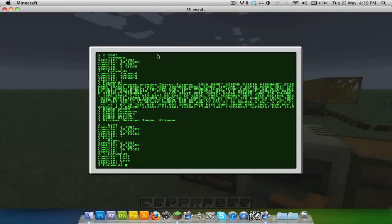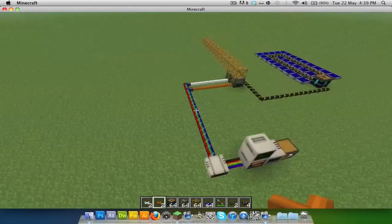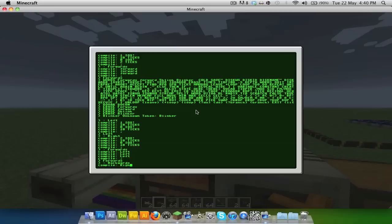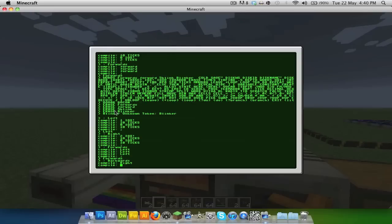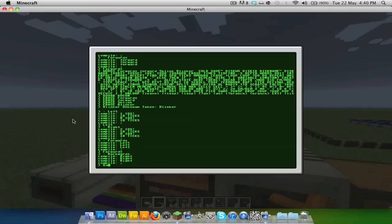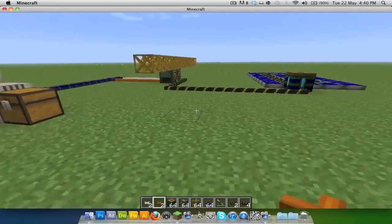Type 'forwards' — it goes one, two, three. Now we need to do the same for backwards; compile 'backwards' and put 'right' three times, then end it. Type 'backwards' and it will go right, right, right, ending up back where it started. You can mess around and do absolutely loads of stuff with this — this is just the basics.